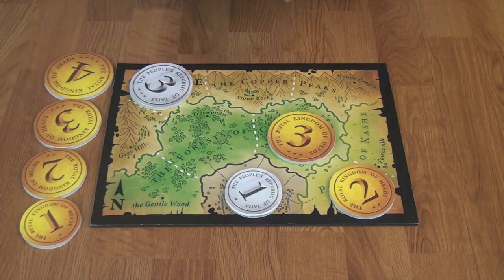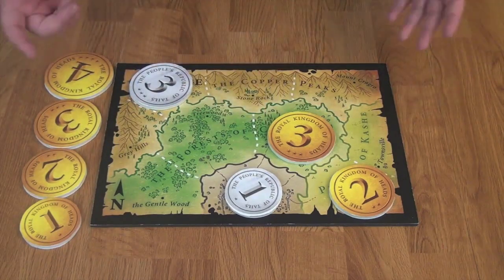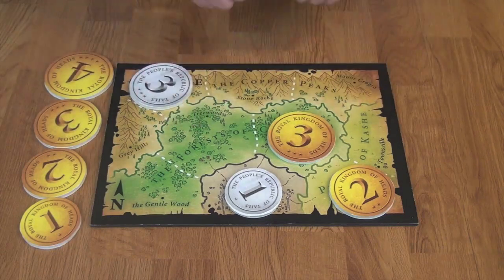Now that you've seen all the different types of actions — placing, moving, paying, and capturing — let me quickly show you a simulated end-of-game scoring scenario after all of the coins have been placed.